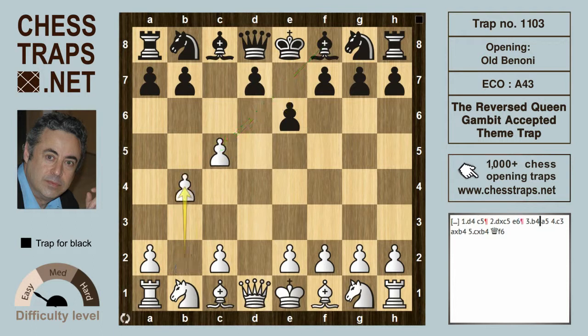The b4 move defending the pawn on c5 is a little dubious because it allows black to play a5 and try to destroy white's queenside pawn structure.